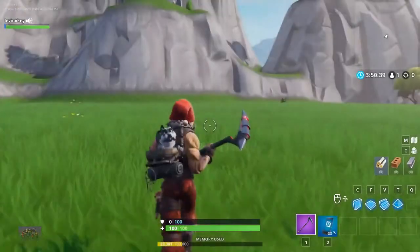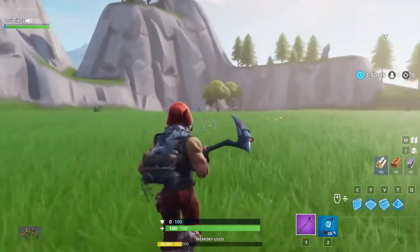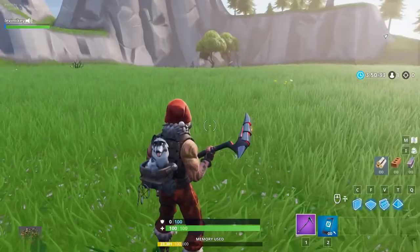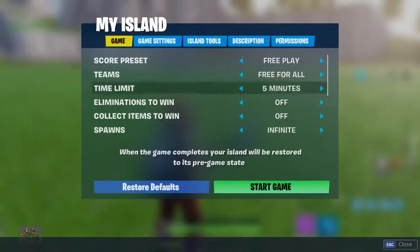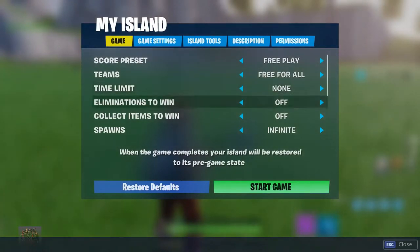All you want to do is load up in your creative hub — there's my island. What you want to do is get back to your menu, whatever way you can, and then instead of clicking Respawn like we did last time, you're going to want to go to My Island, and it will pull up some settings. First you want to go to Time Limit — you see how it says five minutes for me? You don't want that. Click back until you hit None.